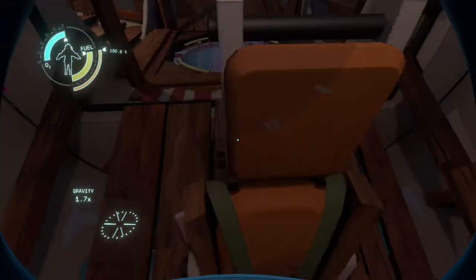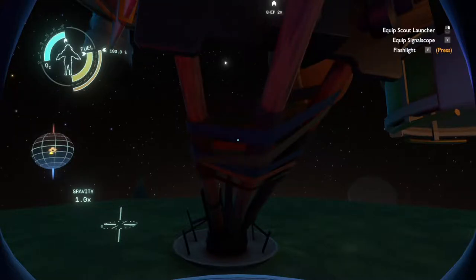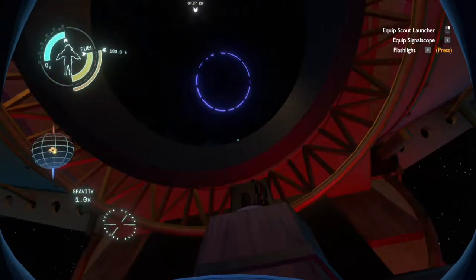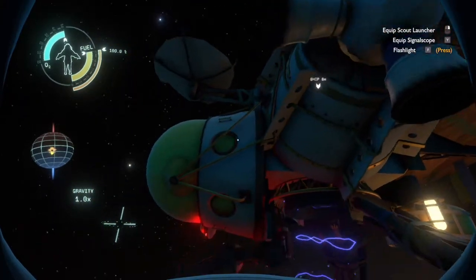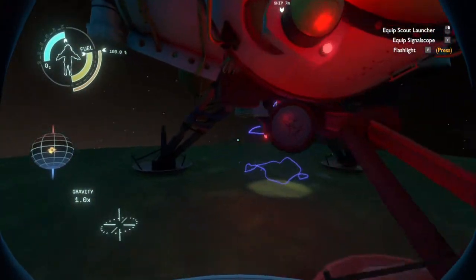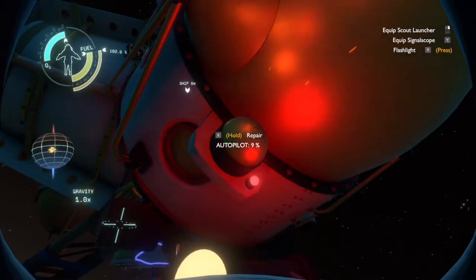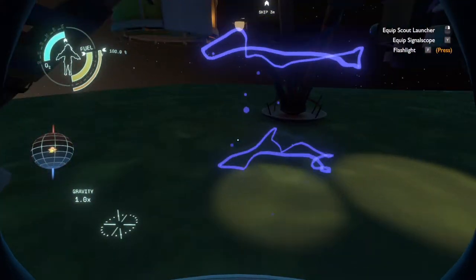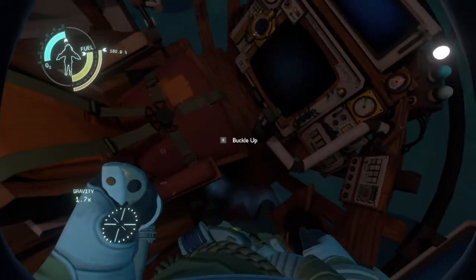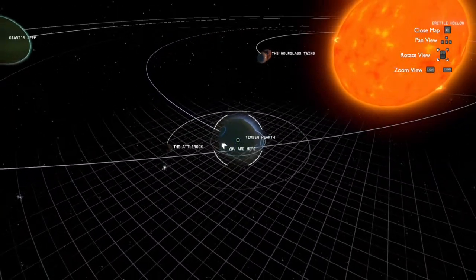Now I get to try out repairing the ship for real this time — shouldn't be terribly difficult. Yes, nice and easy. And it's all on the lower side of the ship as well, which is good. I'm not going to have to try and get up to the top or anything. The benefits of crashing down into something — got to find a silver lining, haven't you?